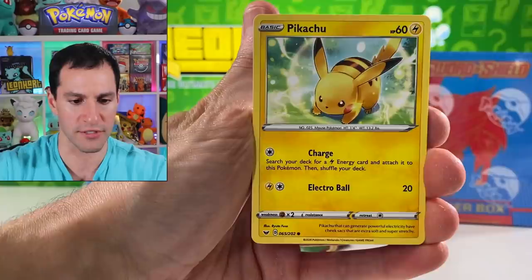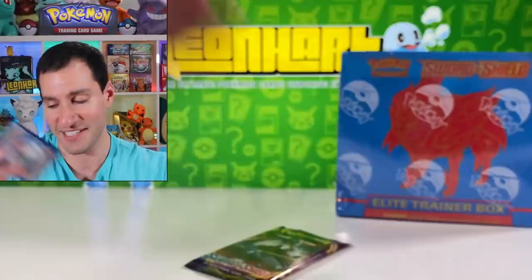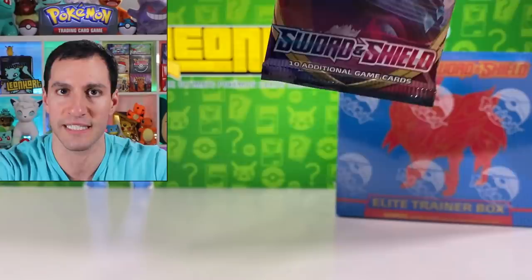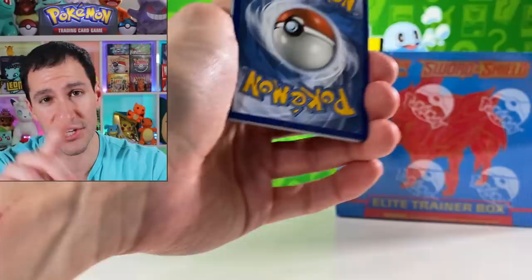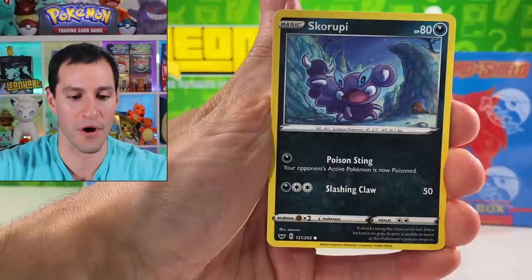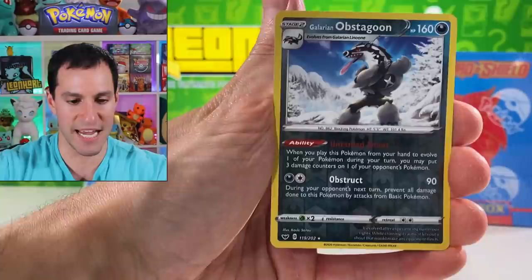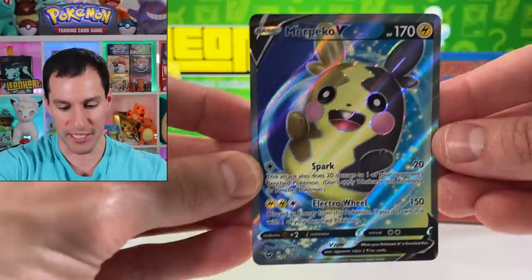Lazuli Metal Saucer, Pikachu, Meowth, Sizzlipede, Wooloo — hashtag Grookey gang — Pincurchin, and a Rillaboom holographic! I'll take it — that's the one holo I'm excited for unless we pull it like 20 times. And Ben in the comments says 'say dark energy' — dark energy! Well that's about as close as I'm gonna get. Heat Maw, Drizzile, Ordinary Rod, Hoodna, Blue Fish, Sinistea, Galarian Obstagoon reverse rare, and a Morpeko V full art.